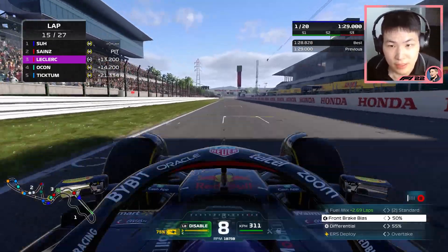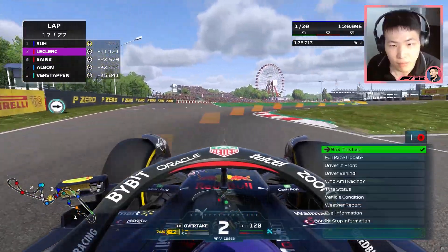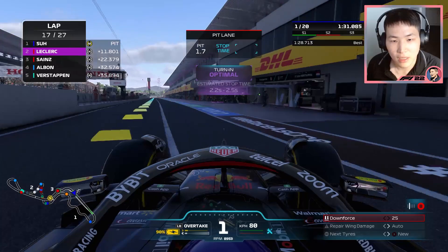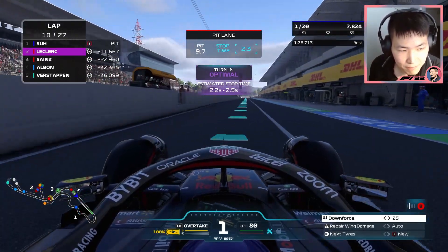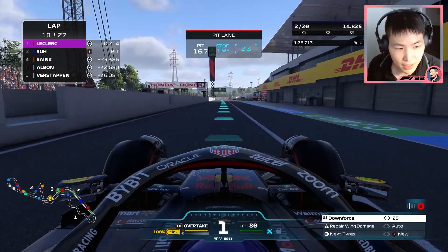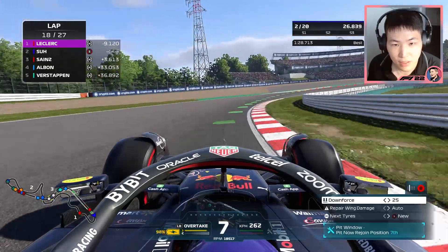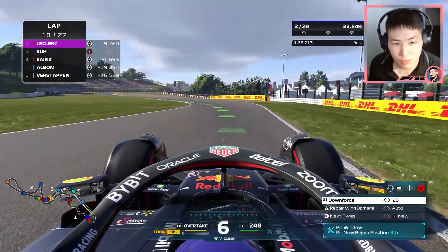Pit window coming up. I'm setting 1:29s consistently. Box this lap — confirmed. 2.3 second stop onto the softs. Fantastic stop! Leclerc just gets ahead now, but Sainz is at the chicane. I think we beat him out of the pits. 2.2 seconds ahead, down to 1.9 — I'll take that. We'll try to pull away on the softs. Let's clean this up and keep the gap.